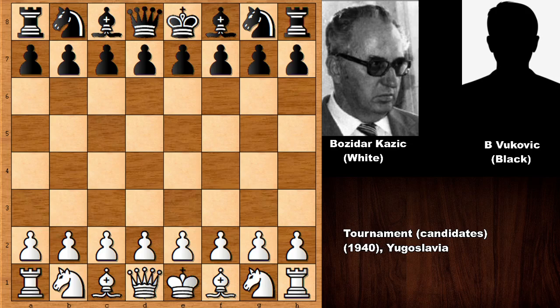Hello everyone and welcome back to another amazing chess game from the history of chess, from 1940. With the white pieces we have Bozidar Kazic and his opponent is Jukovic. This is an attacking chess game that happened in the former republic of Yugoslavia. Both chess players were Yugoslav players — not very famous, but this chess game in my opinion is a must-see for any chess fan. So let's see what happened.